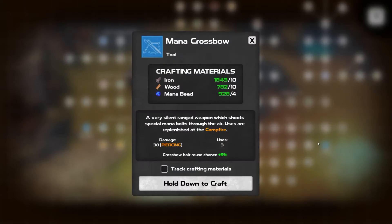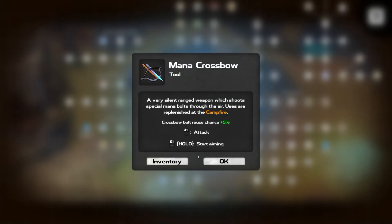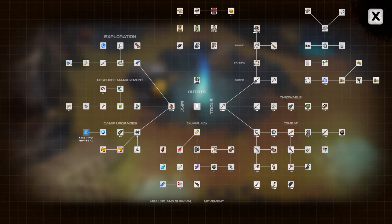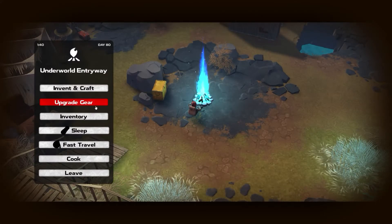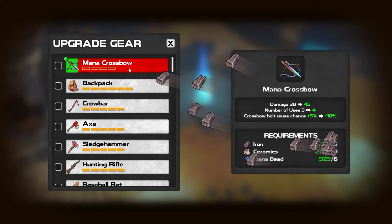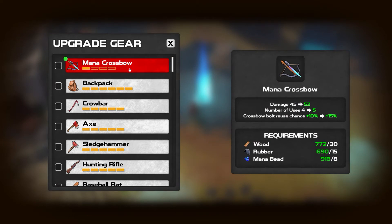Mana crossbow! I have everything I need for a mana crossbow. Let's do that. A very silent range weapon which shoots special mana bolts through the air — uses are replenished at the campfire. Crossbow bolt reuse chance of 5%. Nice! I can upgrade that — better damage, more uses, and bolt reuse chance. I can do it again. That's nice, I like it.